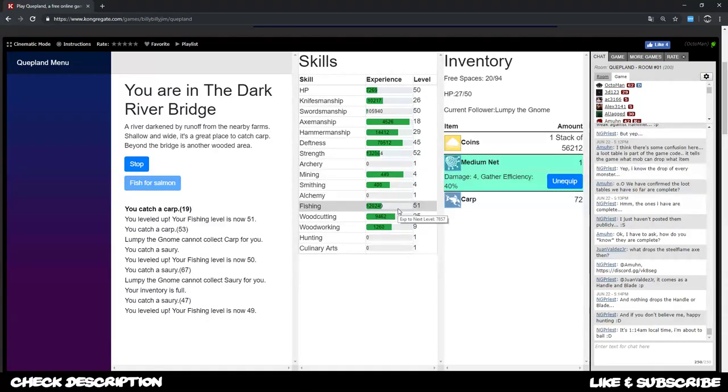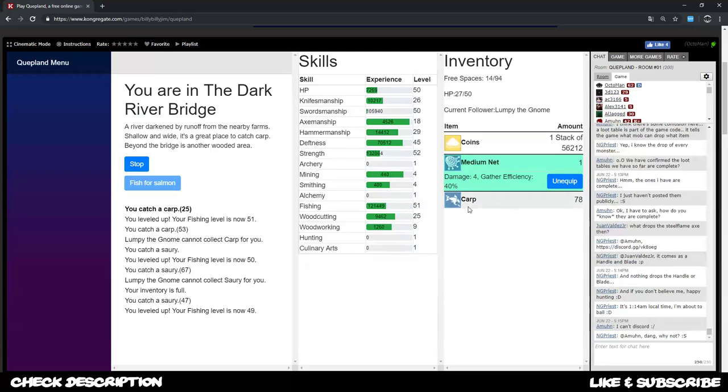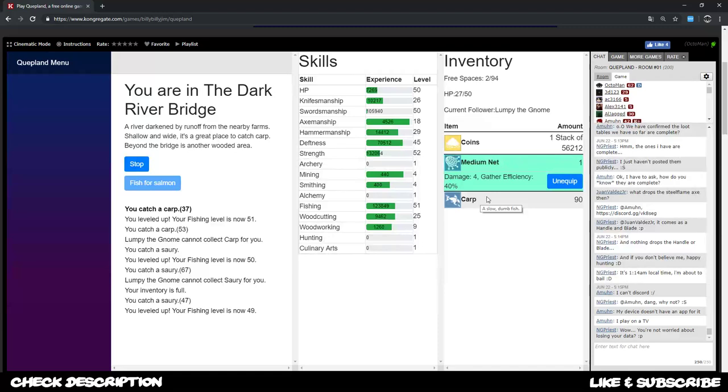I keep the carp running until I reach level 52 probably, then switch to shad. As you can see I'm already at level 51 meanwhile just hunting one inventory full of carps - which is absolutely insane and helpful for you in the long run as well. I let this one run until my inventory is full and then check it out to keep fishing later on. This is the way to level up fast and get way more money.